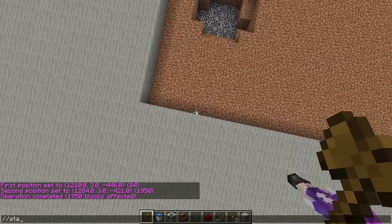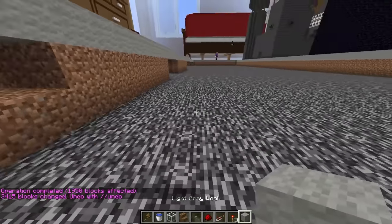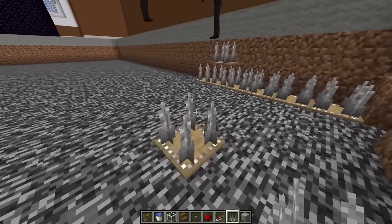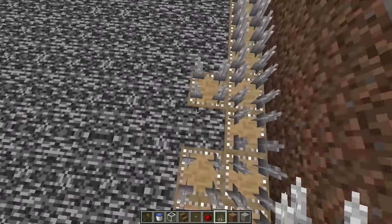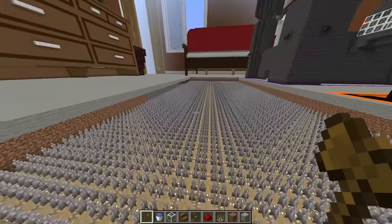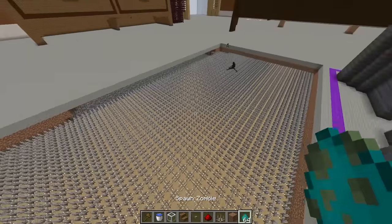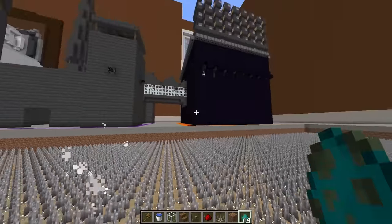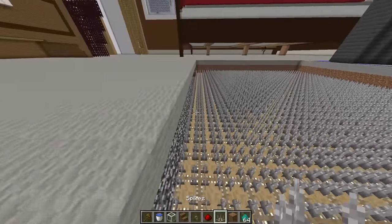First thing we should do is select this position and go all the way over here. We got to make this a really big pit — it's a pretty big man, he needs a big pit. Let's just set all of this to air, boom there we go. Let's slash slash stack this a few times — slash slash stack two, there we go, all the way down to bedrock. Now we got to put all the spikes down here. What spike do we use? This one looks pretty pointy and scary looking. I'm already placing all of these down. Now let's test it with a zombie spawn — the turrets can still reach it.